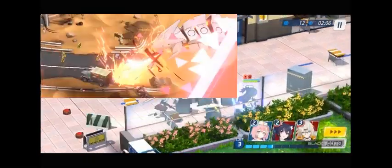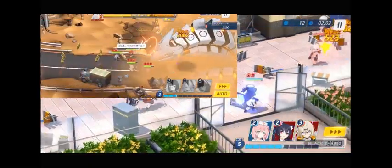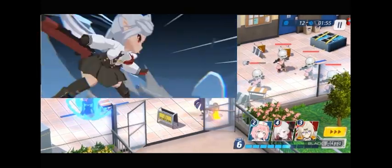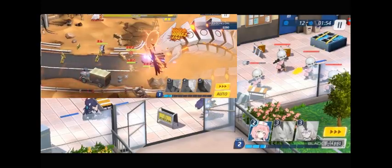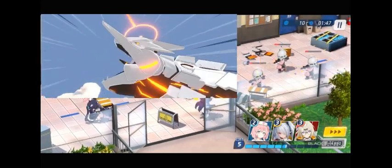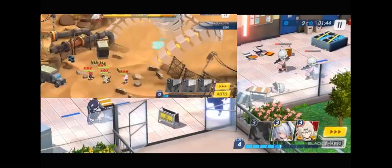In this team, Junko can be replaced by Iori or Hasumi — they should have similar output. Another thing to note: you need a 2-star Pina to be able to work in this team. If you don't have a 2-star Pina, you can use Neru or Nonomi as a replacement.